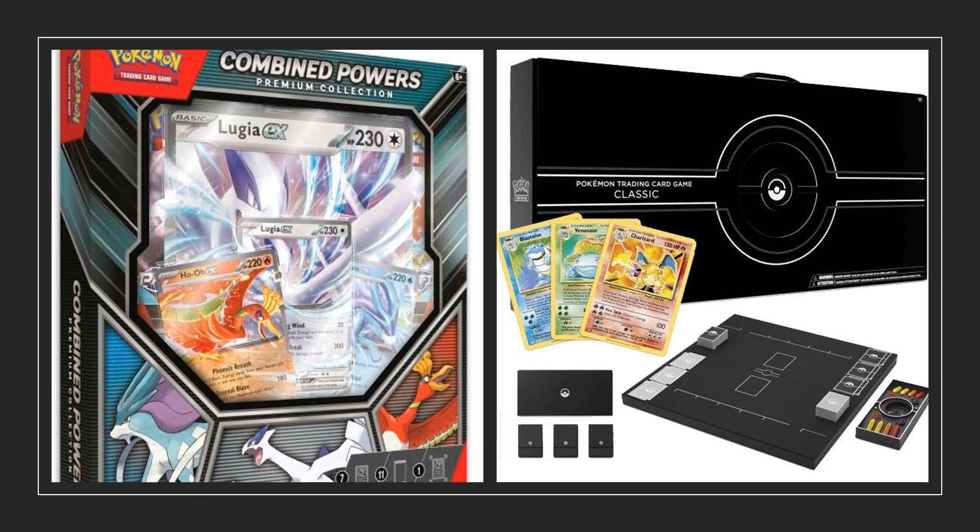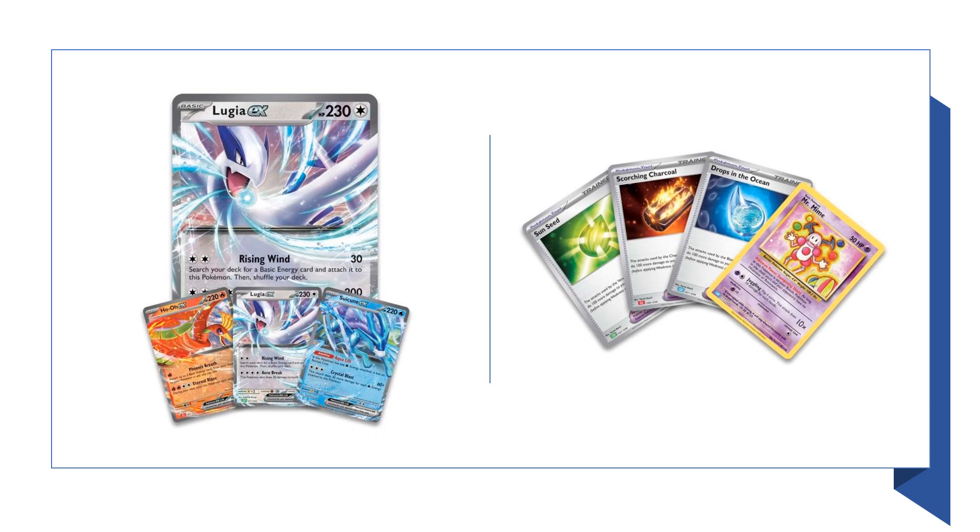Now with that out of the way, let's take a closer look at what this new Combined Powers Premium Collection exactly is. First of all, it's important to know that the Pokemon Trading Card Game Classic had a total of 6 unique cards. All the other cards, including of course the 3 starters, were all reprints.